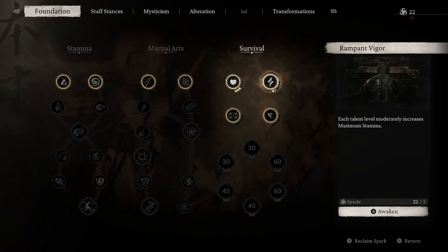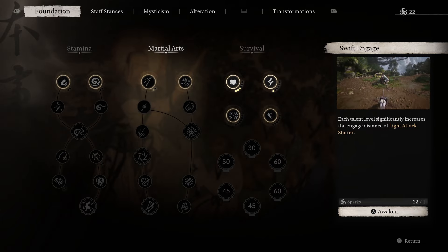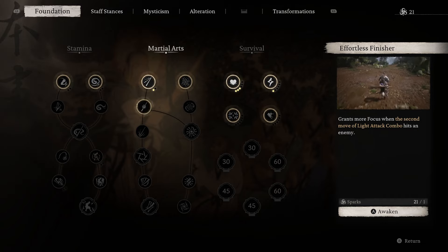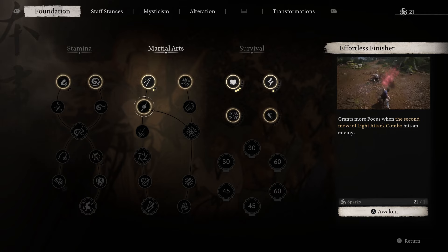In Wukong you gain levels pretty fast. So for the first three levels you gain, I suggest you absolutely put them into Robust Constitution. This will give you some breathing room when it comes to surviving blows early on, because sometimes you'll be fighting mini-bosses and those can hit hard compared to what you can do at the beginning of the game.